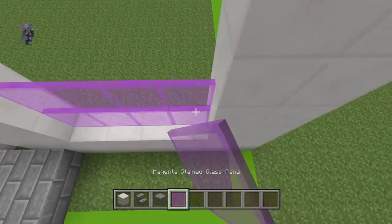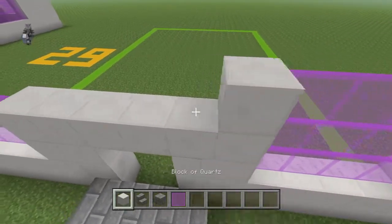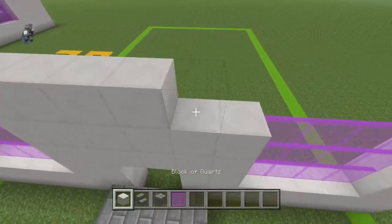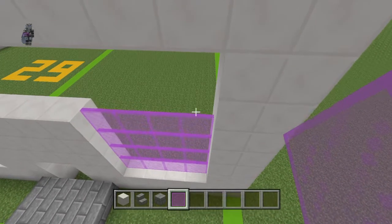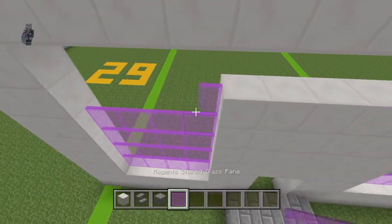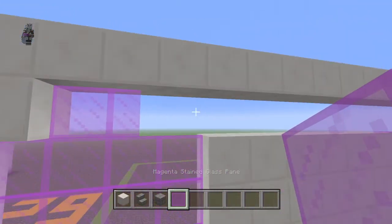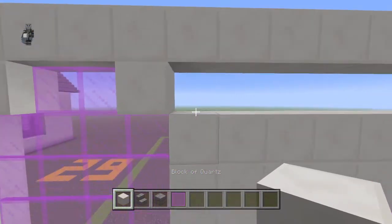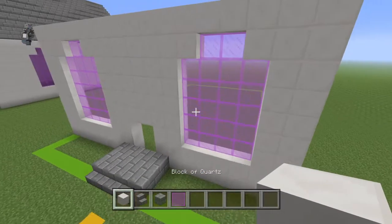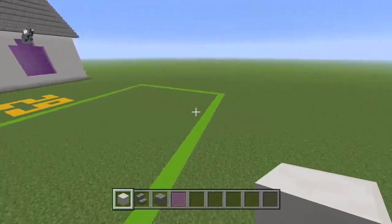Place another row, another three rows. Over here I'm just block picking. Place a block of quartz on the side closest to the wall, place two panes, and place another one. Basically you just want to have a shape like that — come to the side and place what is around nine blocks.